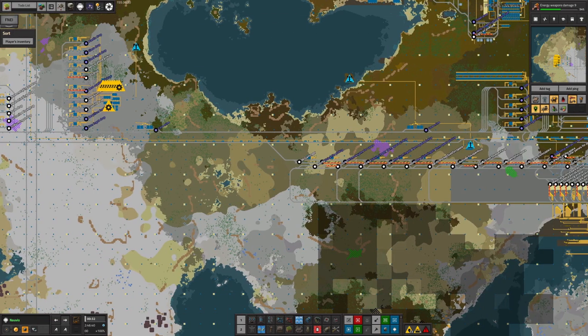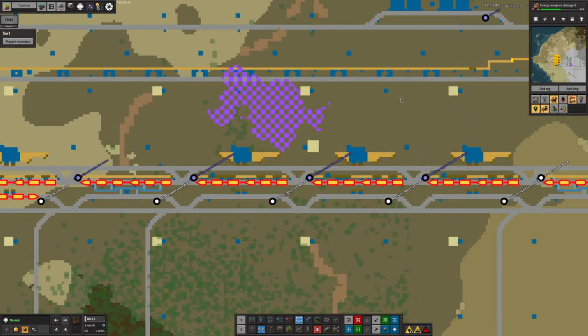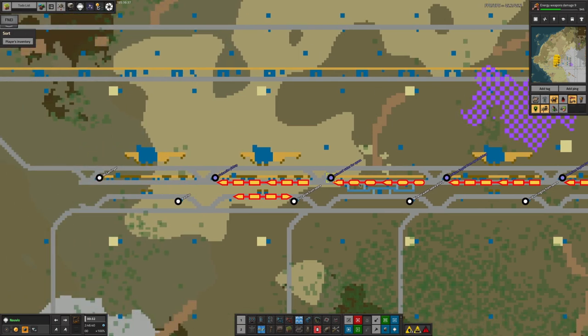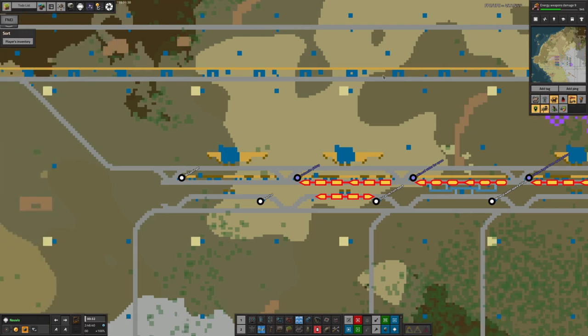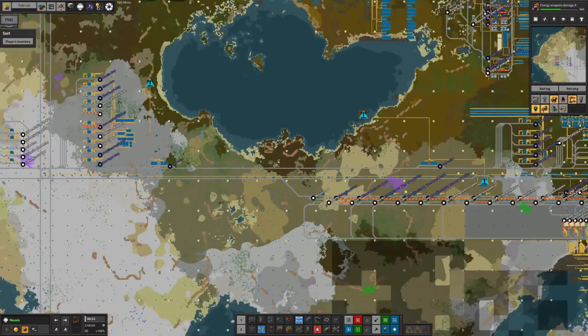Tristan has helped out by setting up all of the trains along here. As you can see, we have a beryllium train, a holmium train, an iridium train, a mineral water train going in the opposite direction, a vulcanite train, and eventually Tristan will be putting in a cryonite one as well. So we've got the full set — baby steps.